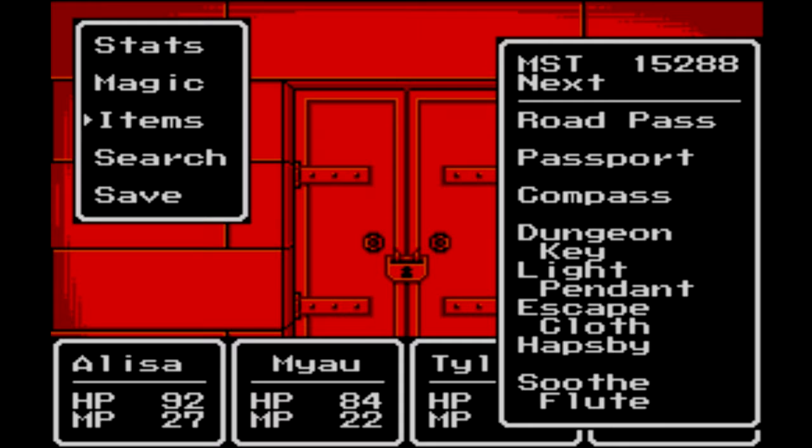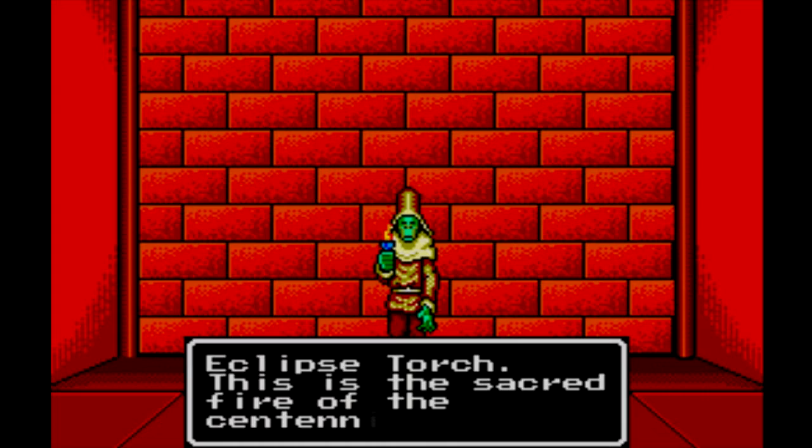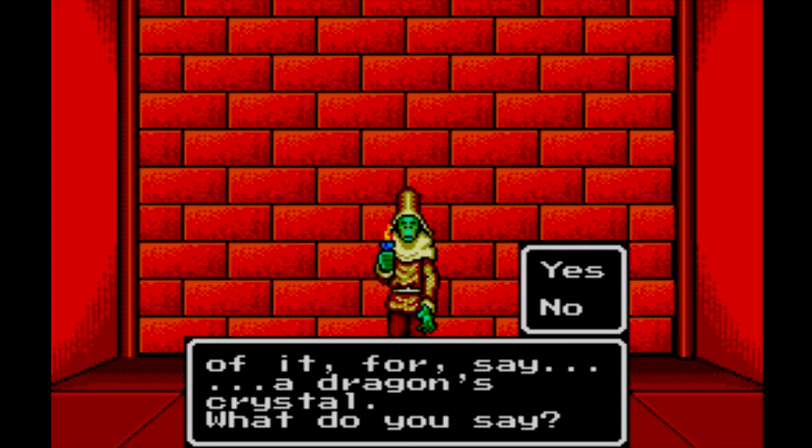I'm not going to be cutting out any battles here because we're getting close to death. Down the long corridor again — open the door, head forward, take a right, another door. This one's locked for some reason: dungeon key, use it, and head through. Do you see this flame in my hand? This is the eclipse torch — the sacred fire of the centennial eclipse. It's beautiful, holy, and indeed very valuable. Might be willing to part with some of it for, say, a dragon's crystal. What do you say?